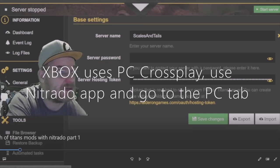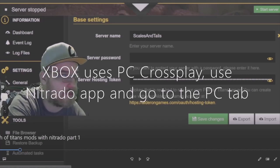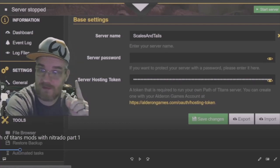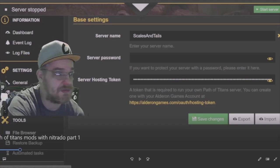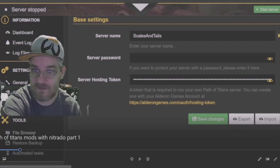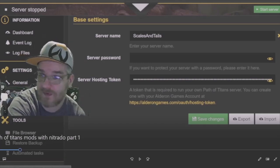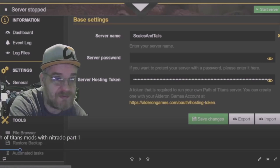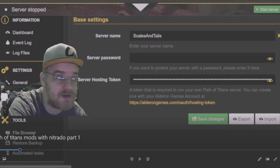Assuming you already have your server and already bought it, you're going to go in and name your server and get your server hosting token, which is right here. You go to the website listed at the bottom, generate the token there, and then paste that code right here. I'm not going to do that because I've already done it and I don't want to reveal my token. That's how you do it — paste it right there.